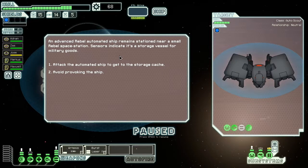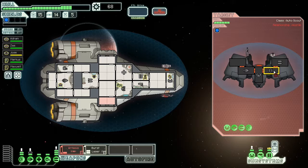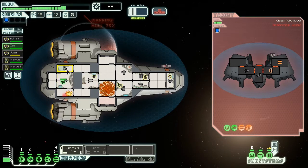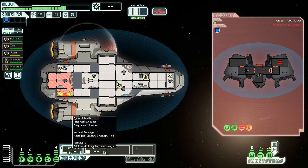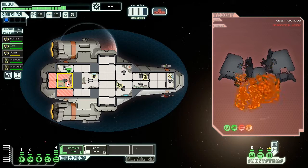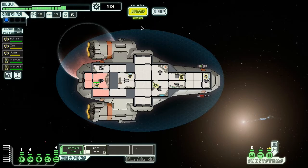I jumped to a storage cache — of course I'll go after that, there's always something cool in storage. I'm trying to disable their bombs before they fire, but I think they'll get one off. I missed, that's why they got one off. Luckily it's a bomb that doesn't do hull damage. They did take down my shields though — I hate when that happens, the Kestrel is quite bad at that. Now I'm just taking out their weapons so they won't kill me. The fires are out, so I can keep going. I found some scrap — that's very cool.